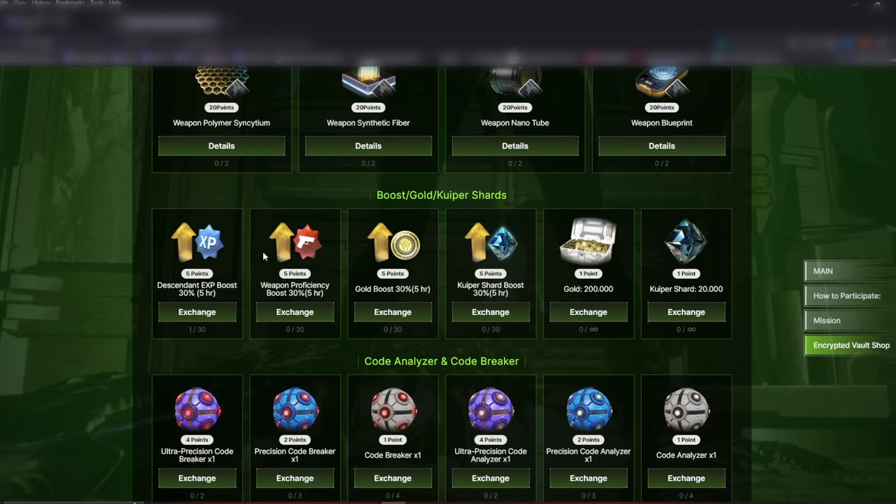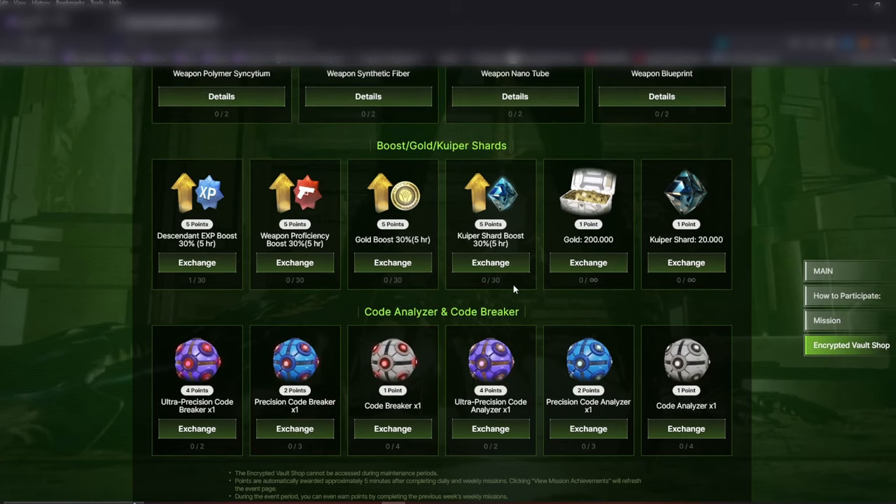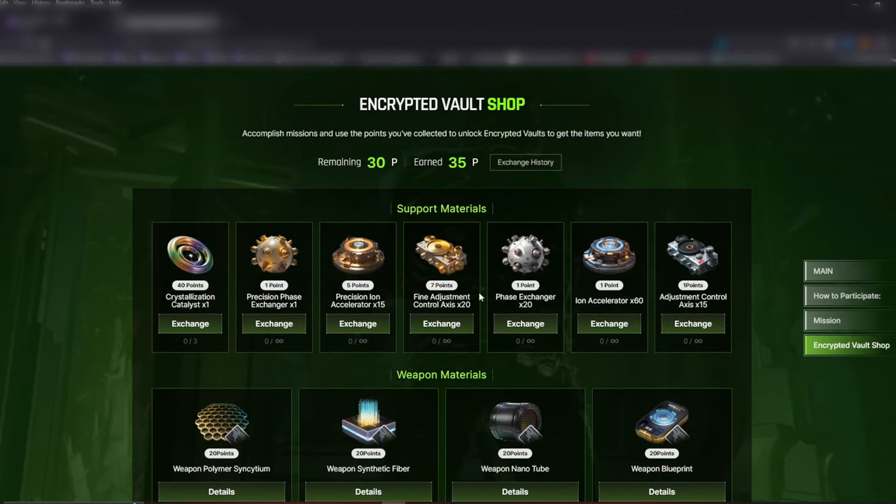As you can see, I did purchase one booster for a descendant. When you make a purchase it ends up in your mailbox — it just shows up and you have to select it. A little further down they have Code Analyzers and Code Breakers. The Crystallization Catalysts I'm purchasing first — you can only get two of those. They also limit some others to three or four, while many items are unlimited.